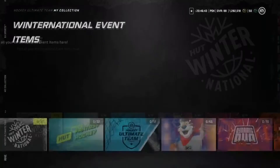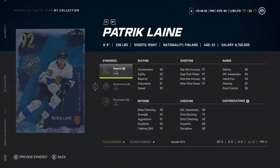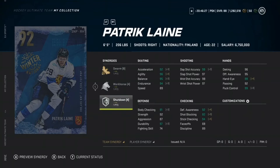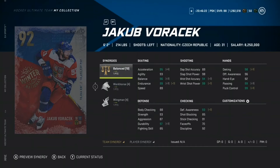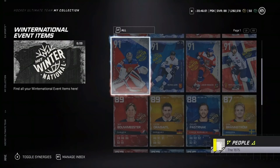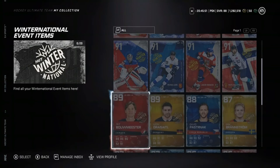Let's break down the master set player cards. Bobrovksy looks stacked — three team synergies: Distributor, Spark, and Heart of Gold. Patrick Laine has Swarm, Workhorse, and Shutdown — very good synergies. Jacob Borchek has Balance, Workhorse, and Wingman — his shooting stats are off the chart. Matt Zuccarello has Barrage, Passing Playmaker, and Gladiator with really good slap shot power. All the 92 versions have three synergies; the 91s have two.